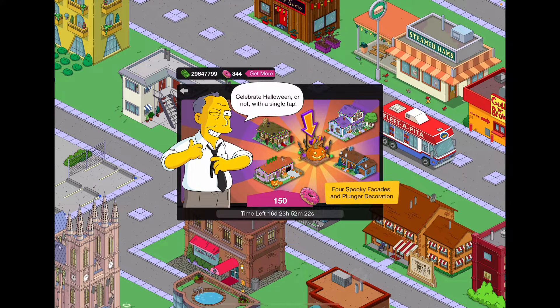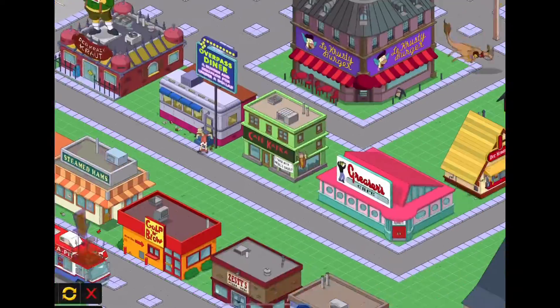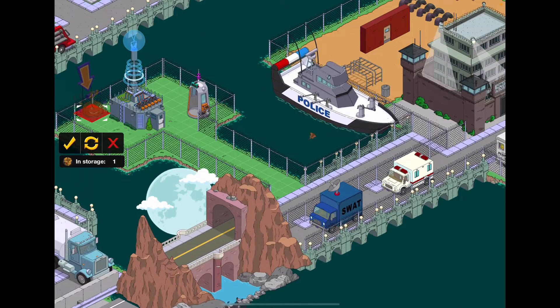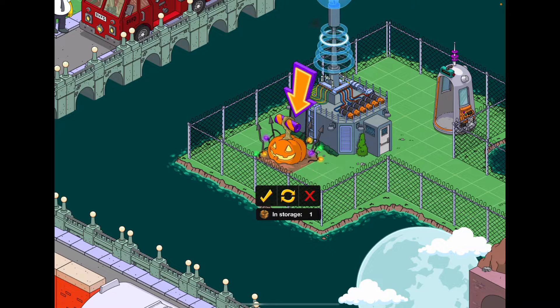Yeah, we will be buying it. So this is four facades and the Halloween plunger. I do feel like this isn't worth 150 donuts, but whatever — let's buy this. And here we go. Why don't we put our spooky plunger right here? Yeah, we can move it later.